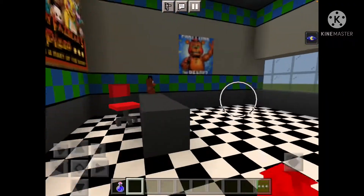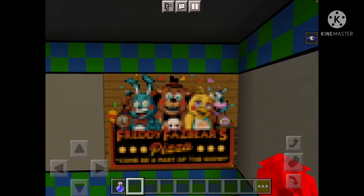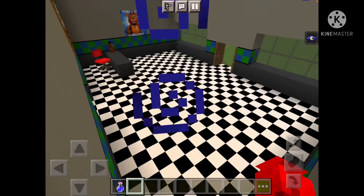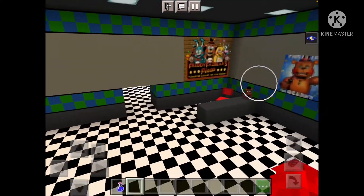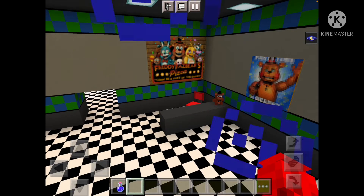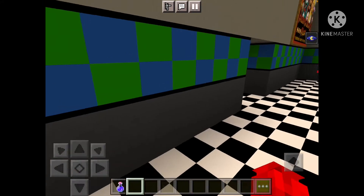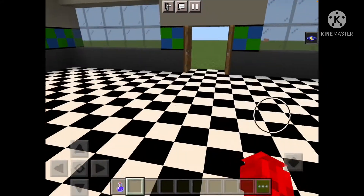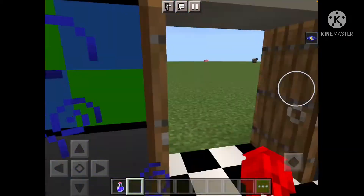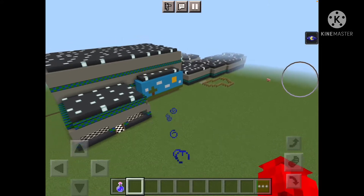Out here you basically have the entrance room, with the giant Freddy Fazbear's sign — it might be on the outside too. And then Mr. Can-Do over here. I probably put trash and gang members all around the pizzeria in random places, but the only one might just be Mr. Can-Do. You can go back and rewind the video and find the other ones. And here's the outside of the pizzeria.